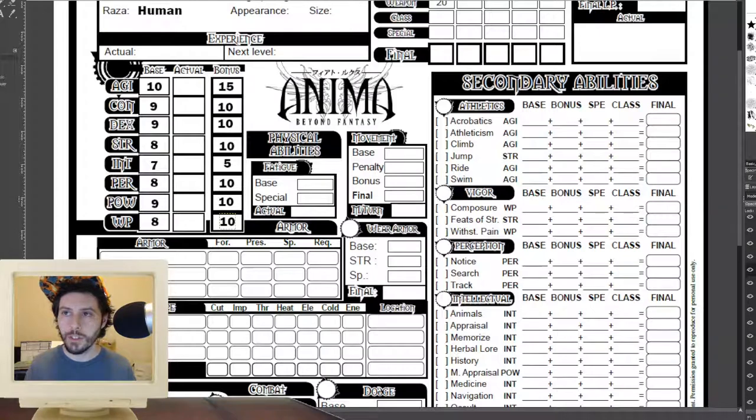Everything you do in any D20 or percentile system is going to come down to just how good you roll. You will end up having enough bonuses in your skills to sway whether or not you pass something. The character I was using was very stealthy — with a gigantic bonus of around 105 to stealth, I generally passed every stealth check. If you're not rocking anywhere from 85 to 110 in your bonus, you're not good at the thing you're attempting to do. You want big, big numbers.